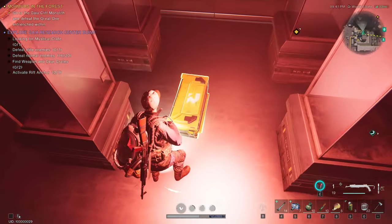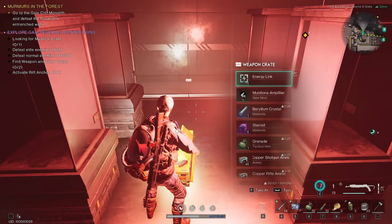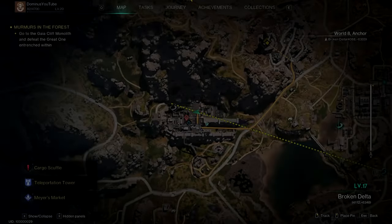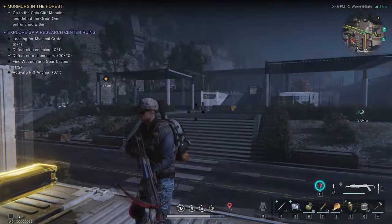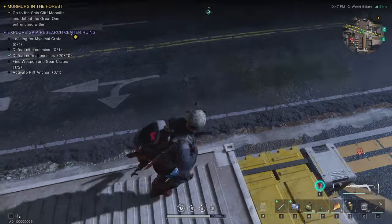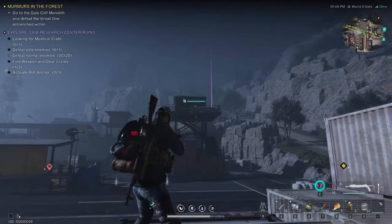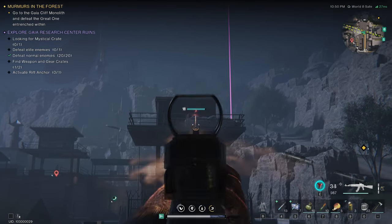And here is the weapon crate. We got another weapon crate — it's right here in the middle, up on these crates. You can just use these boxes to get up.